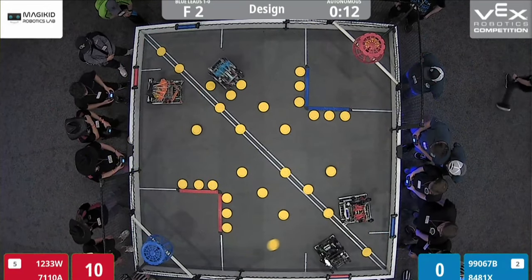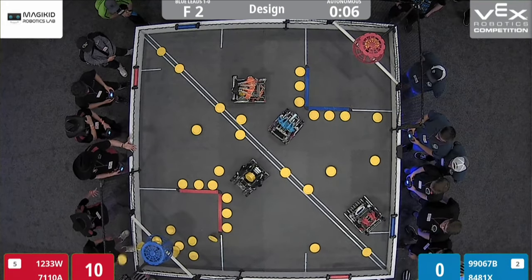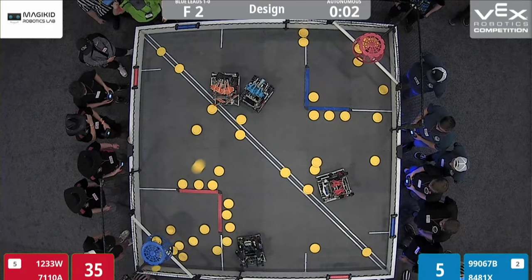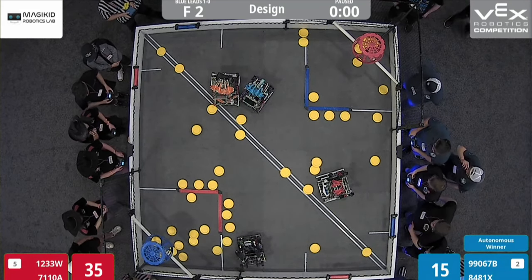Nice little lob gets those two for the Red Alliance. That one — a few missing there. Red Alliance in the lead for the discs, but we have the Red Alliance going over the line. It looks to be a Blue Autonomous win for the line infraction.